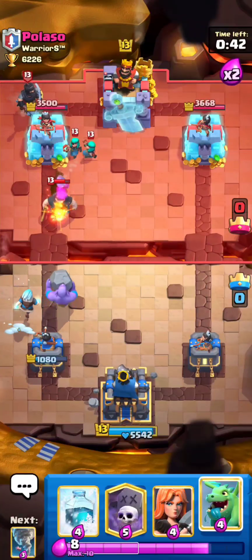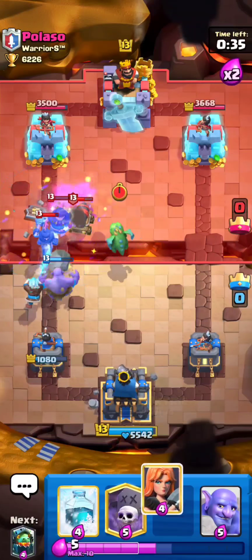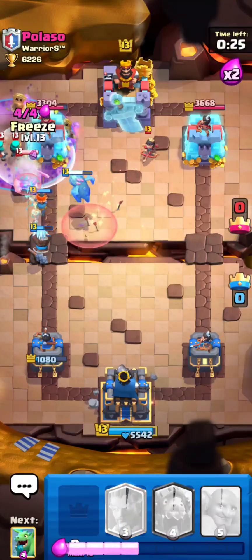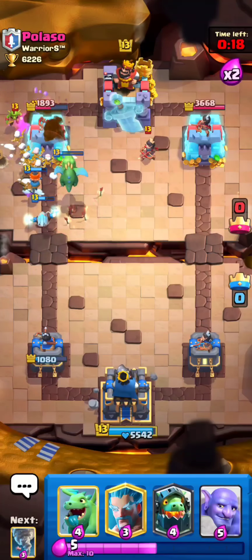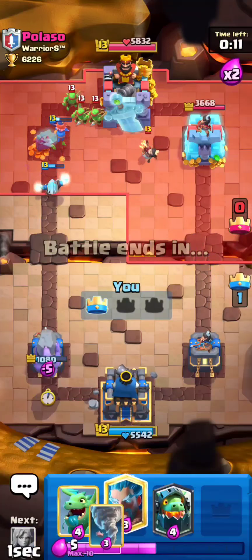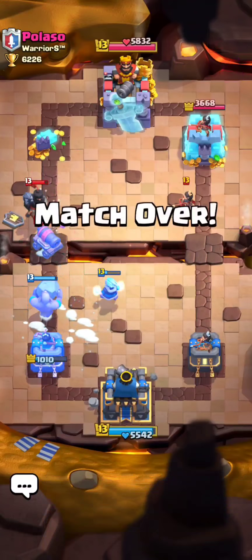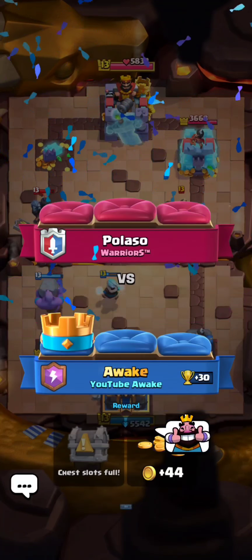I'm going to ice whiz and get ready for his cannon cart. I'm going to valk the bridge and go in for a graveyard, knowing that he just wasted a lot of his good counters. And I'm going to freeze at zero. He just wasted his snowball so now he has no spell. He gets a goblin barrel on defense — that valk is going to get to the tower. Yep, and that's game, there's just no way he can break through. He wasted his goblin barrel so he really can't even go on offense. I'll just tornado his goblin barrel away if he cycles to it. And that's game. GG's to him — bunch of weird decks today. Let's see where that put us.